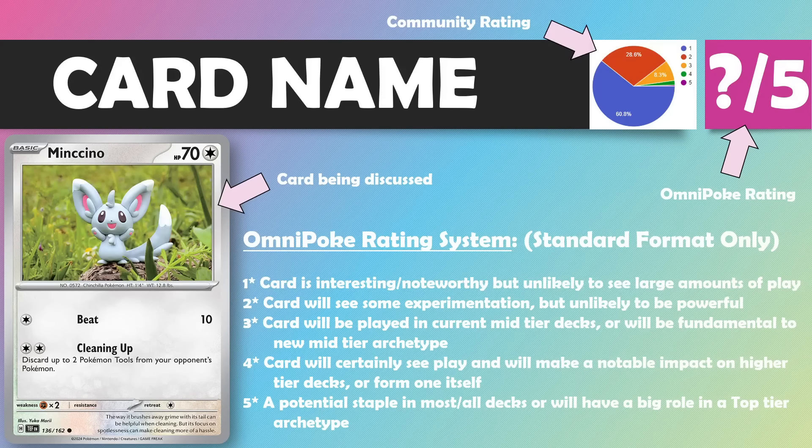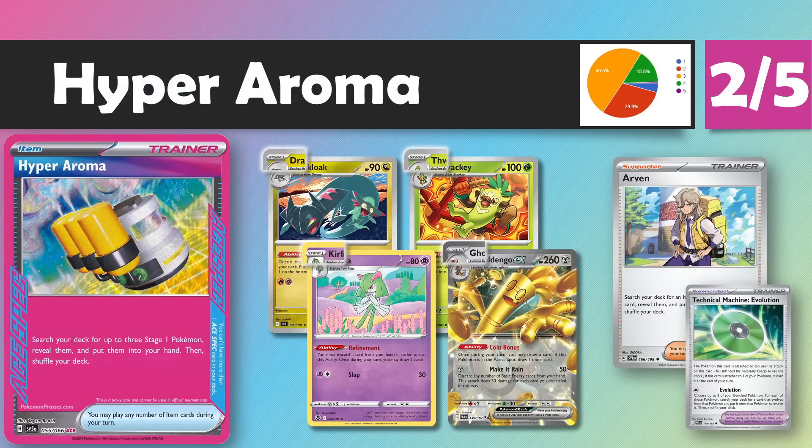As always, we'll be taking a look at the Omnipoke rating system to work out how we're going to be rating these cards. Thank you once again to everyone who took part in the community ratings — you'll see them in the top right-hand corner of each slide, so you can see how the community rated these cards in comparison to our own ratings. Without further ado, let's start off with the A-Specs.